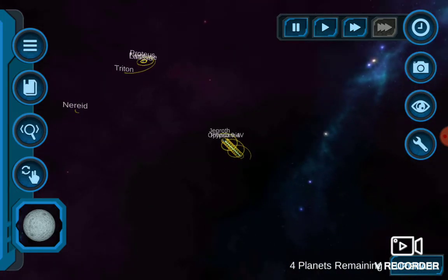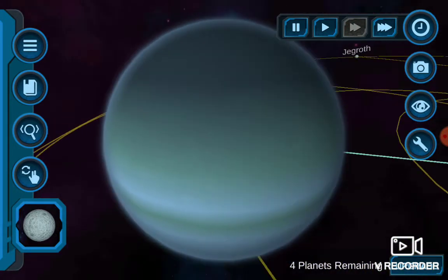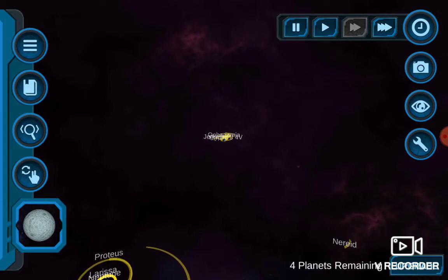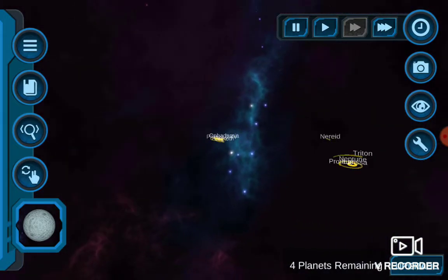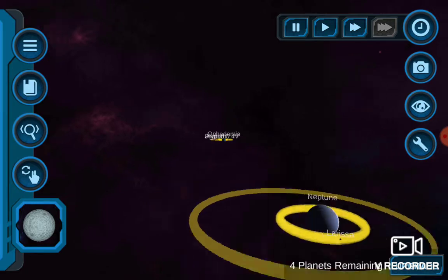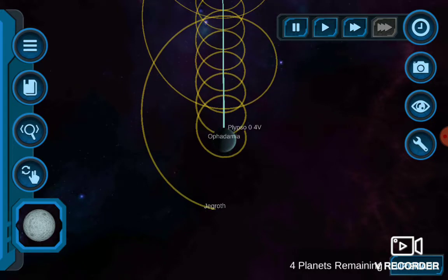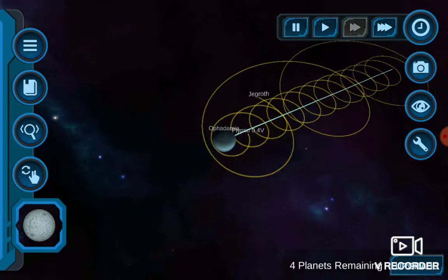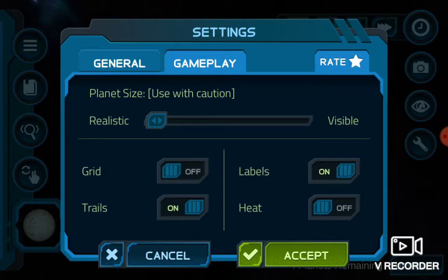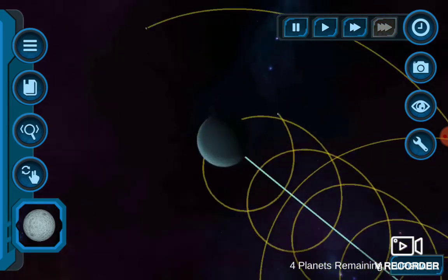Nerid is now heading. Let's see and slow down the simulation speed. There it is — coming back now. Look at the plume here. Let's turn off the labels.